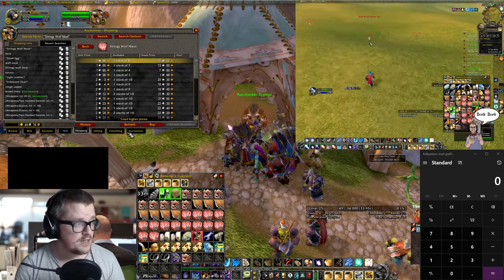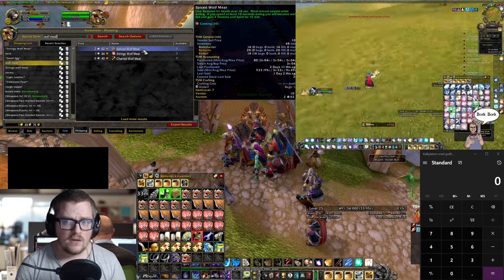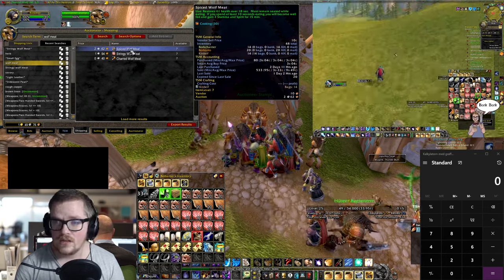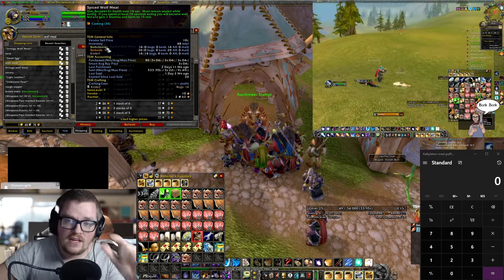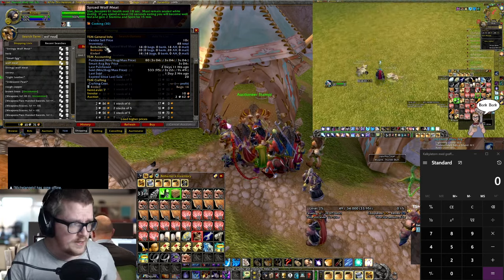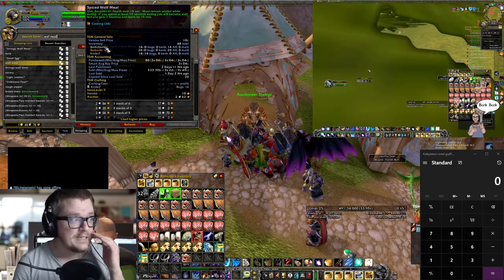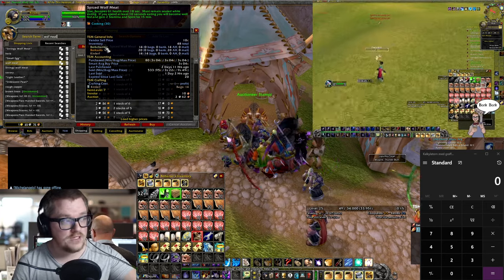But the trick is to farm the spiced wolf meat. At the moment it's not that much higher, but if you look a bit closer — I'll move the window so you can see it better. If I hover over it you can see sold, min, average, max, buy. So the minimum is 95 copper that I've sold it for — that was very early in the release. But if you do an average of those three: 95 copper, three silver and 22 copper, and nine silver and 49 copper.